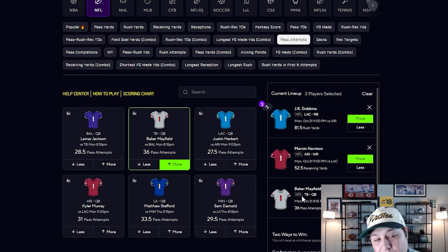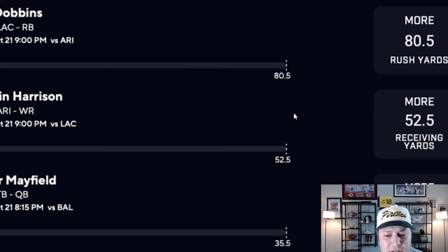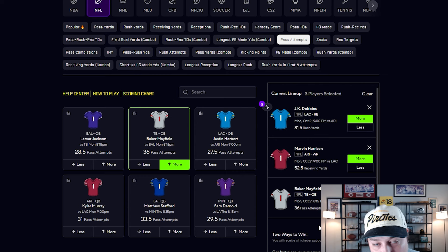Then there's an over on Baker Mayfield passing attempts. I got it at 35.5, which was 0.5 lower than current. Even at 36.5 it fits the script I'm expecting — a relatively high-scoring game with a just-under-50-point total, Baltimore as sizable favorites. Baltimore has been bottom five against opposing wide receivers and bottom 10 against opposing quarterbacks in yards allowed. The Buccaneers have struggled to rush the ball but been extremely productive with Baker through the air. He was at 36.5 on a few books with slight juice toward the under, so 35.5 was a clear over.